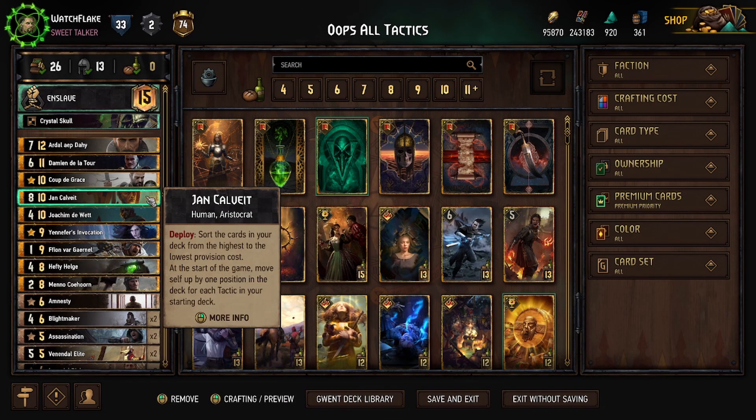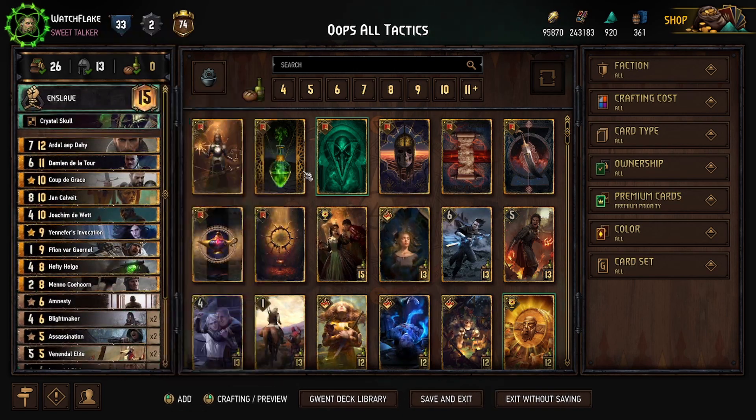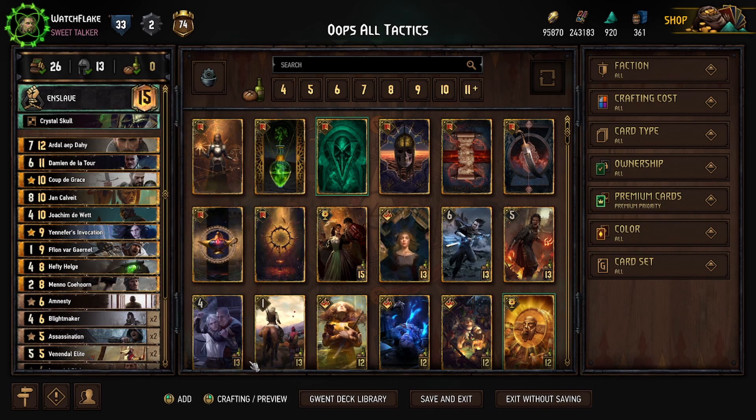You can guarantee that this is in your hand all the time by running a package of like 12 tactics — it'll always pretty much be in your hand if you do it the right way. Friends, this is the beautiful way to do it: you will always get this card in your hand with 12 tactics, which we've done with Enslave.